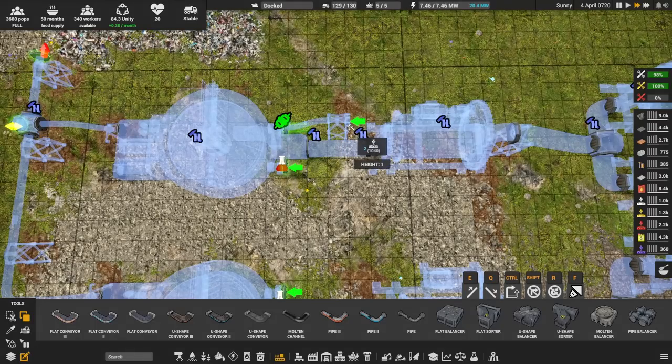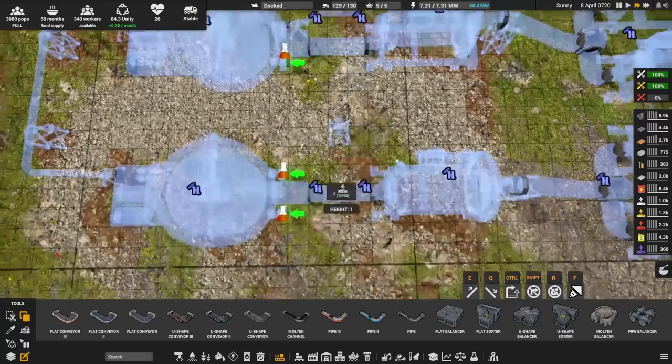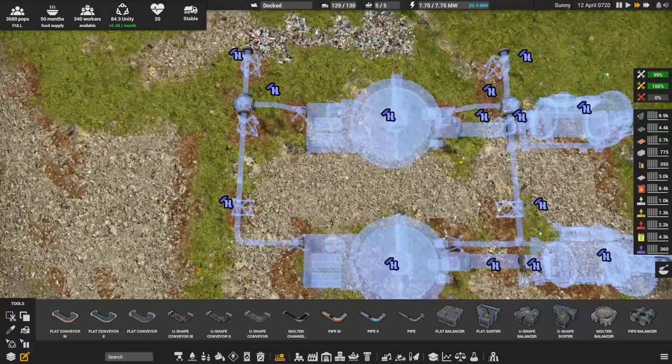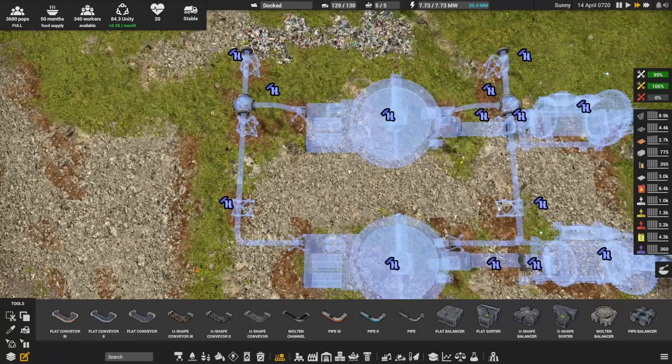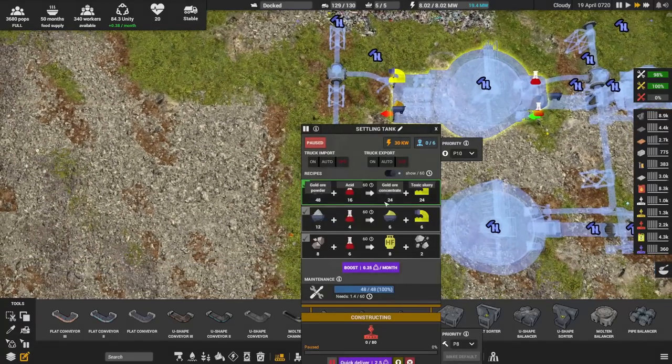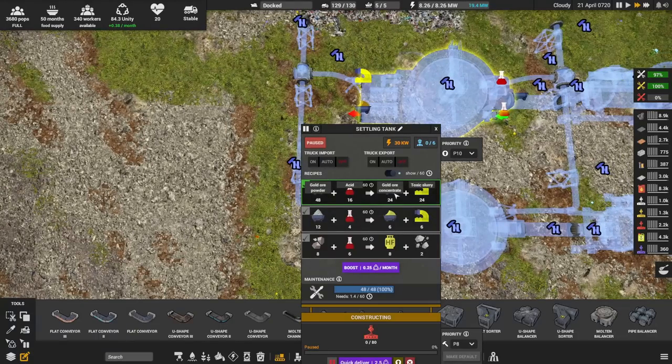I have a plan. The plan being that we can make acid on site from the toxic slurry, I think — yes, from the stuff that we already have. So what do we have? We now have the gold concentrate has to move on from here.